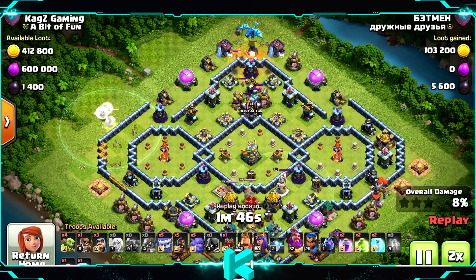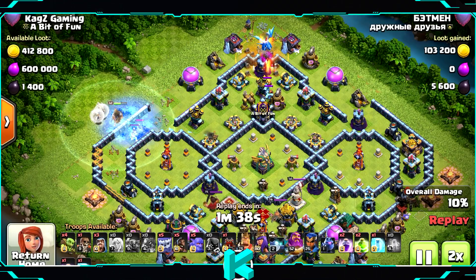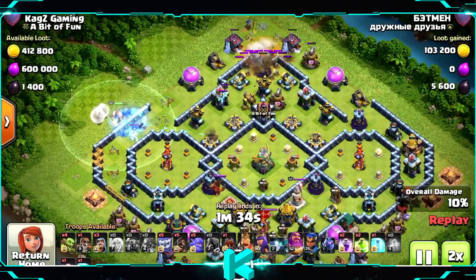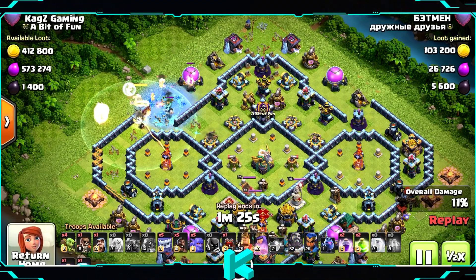On CC troops I need to make a change — don't use the super minions, they are not good anymore. I need to switch to ice golems or witches.